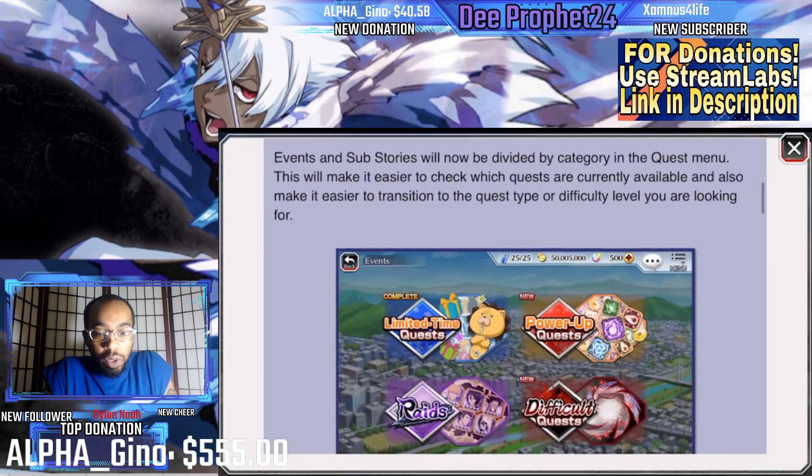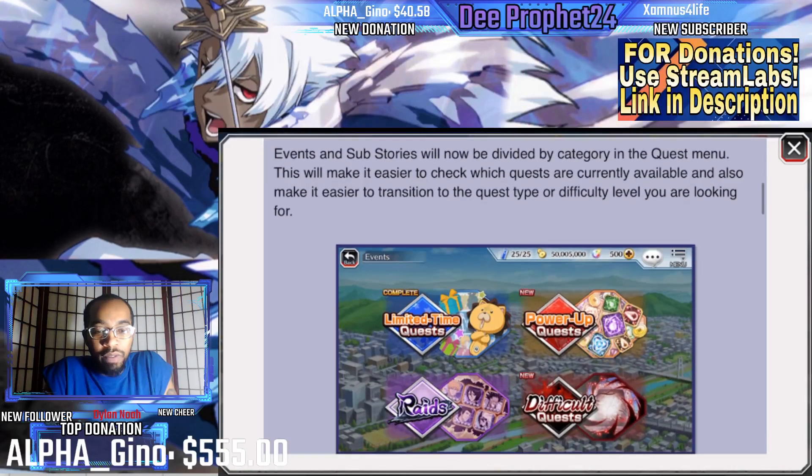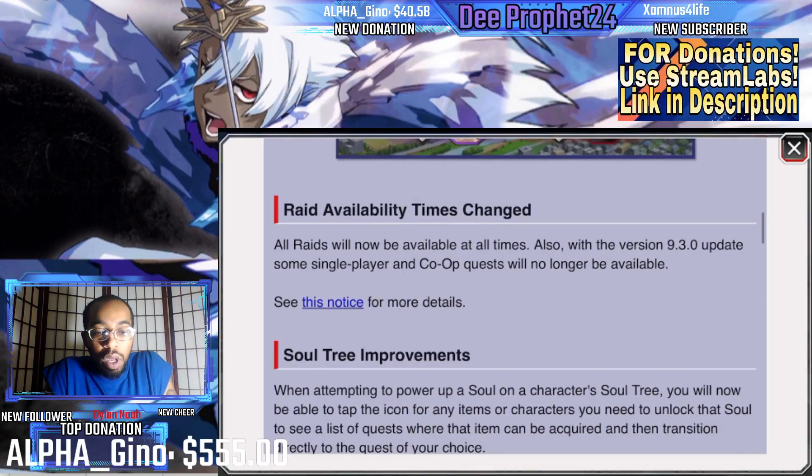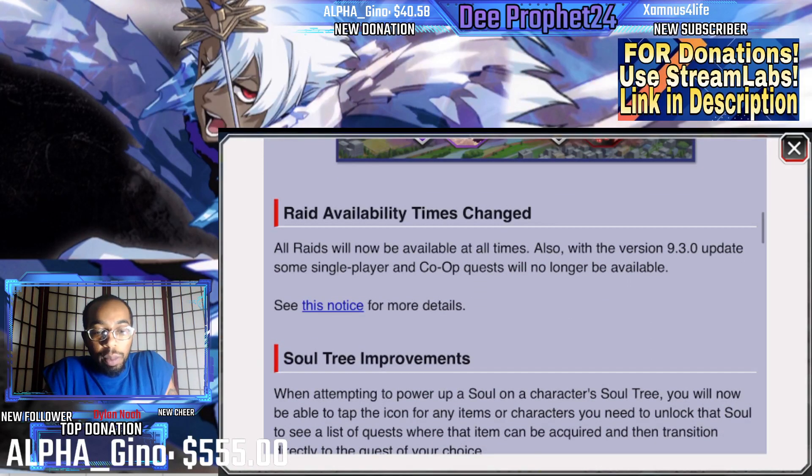Events and sub-stories will now be divided by categories in the quest menu. This will make it easier to check which quests are currently available and easier to transition between quest difficulties. Not all raids will be available at all times, and some single-player co-op quests — those really old bad ones — will no longer be available.